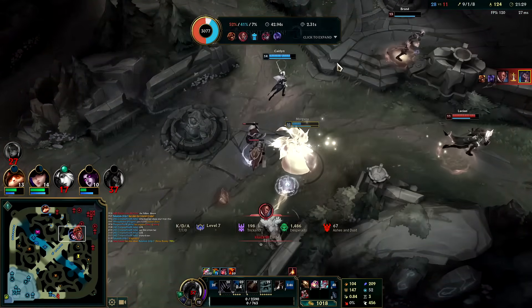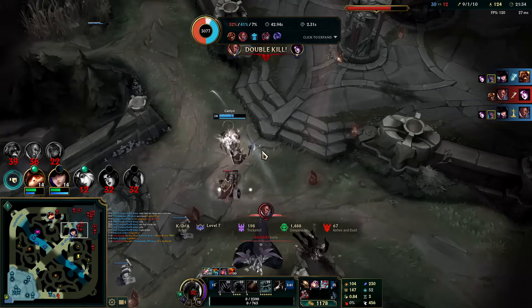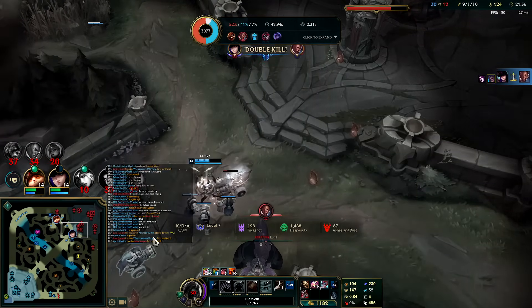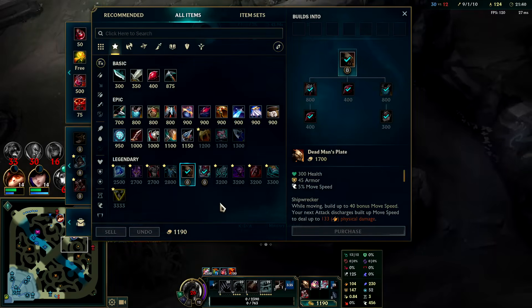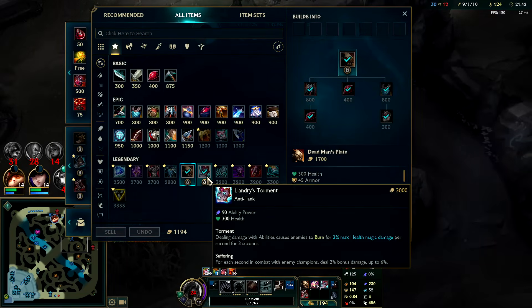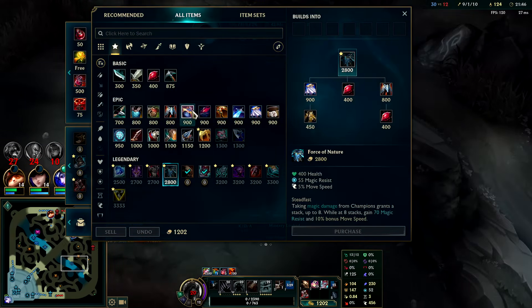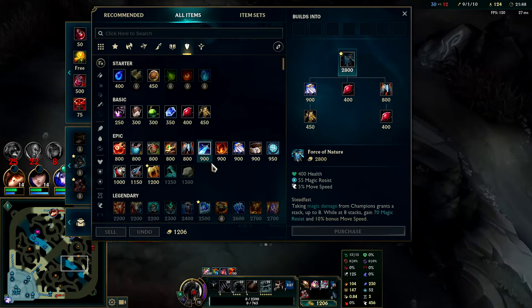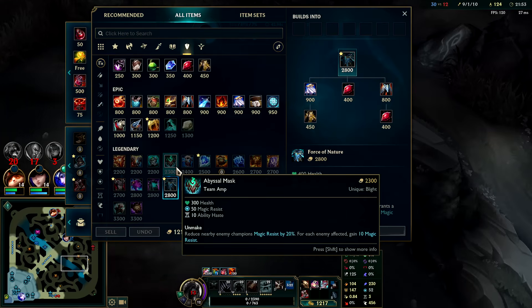That sucks — I really died there. That was not worth it. They got about a thousand gold off my death, and I lose some Meshtide stacks. Brand's doing some crazy damage from here — some magic resist would do us well. Force of Nature for more movement speed, or Kaenic? Personally I'm a Kaenic type of guy — I think it's the best magic resist item in the game, bar none.